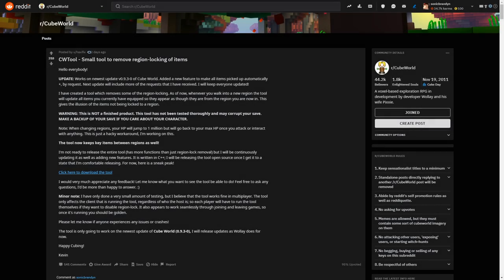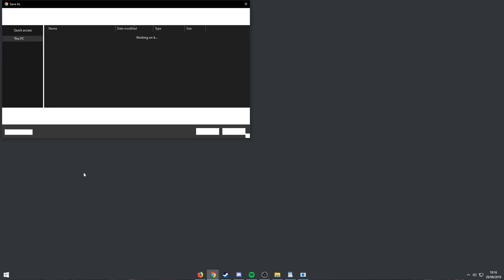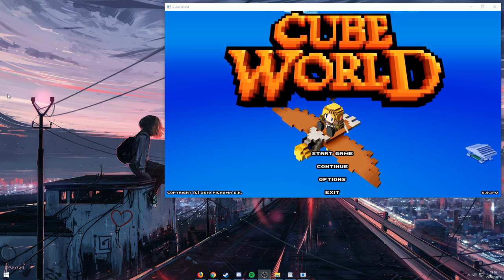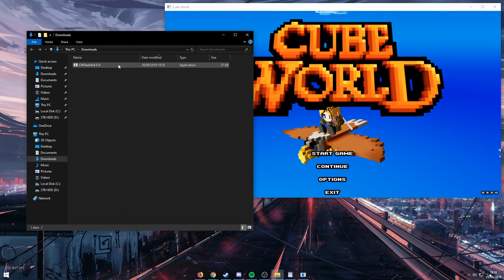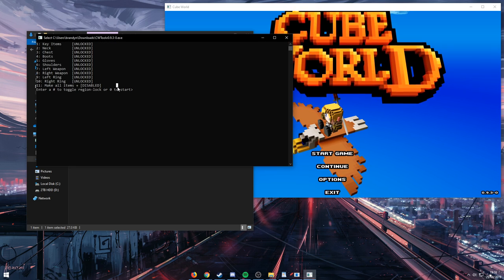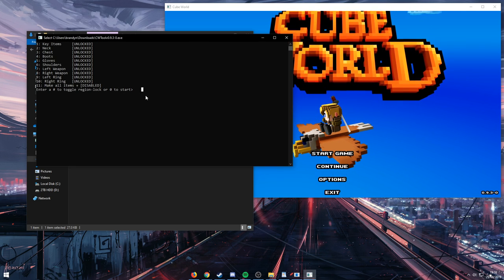To download this mod, go to the Reddit thread linked in the description of this video. Click the link to download the mod, click keep, and then to use the mod you're going to launch Cube World then launch the mod exe. Once you've launched the mod there are many settings you can play with. You can turn on and off any of these items you want to keep between regions. Once you have decided, just enter 0 to start the mod.